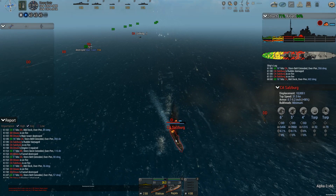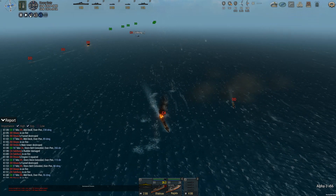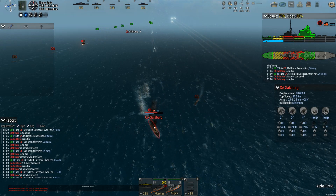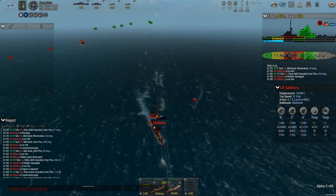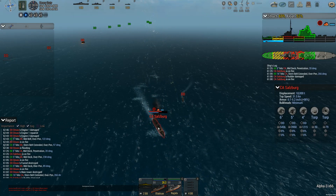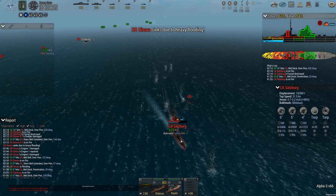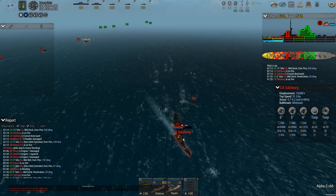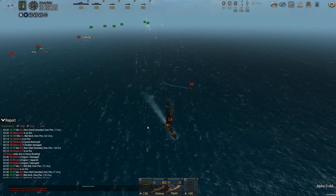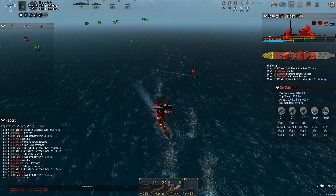Rudder damaged, flooding, overpen, on fire. The destroyers are doing their thing. You're already down to 50% flotation — 48%, 49%. Steering is out, you're on fire, you're recovering flotation for the moment. Dariana is down. Destroyed funnel, on fire again. They are running — look at just the bombardment of small munitions coming in. Another funnel destroyed, main tower destroyed, conning tower is out.